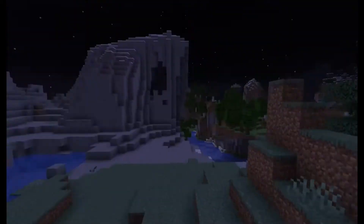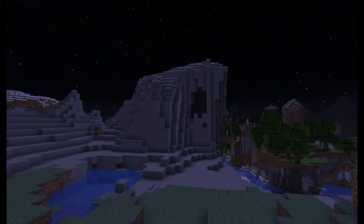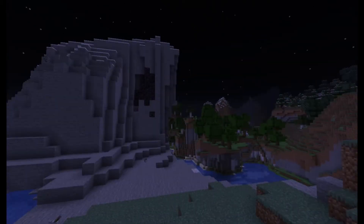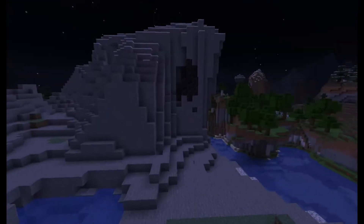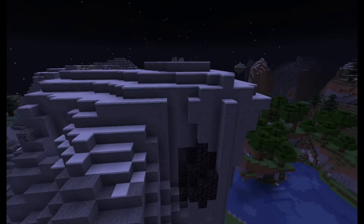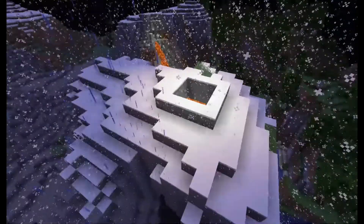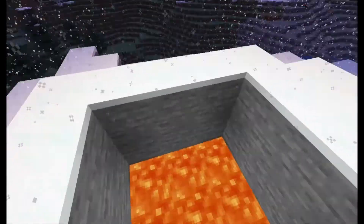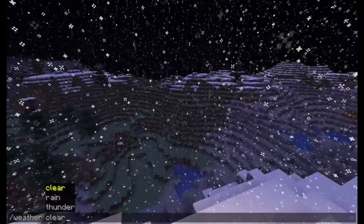Hello everyone, this is me fjcyt again and I'm here with another video. I got a comment saying that they wanted me to make a working volcano. Let's head up here and have a look. As you can see, there is now lava inside of this volcano. I'm going to quickly do a weather clear because I don't want it raining.